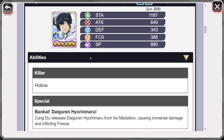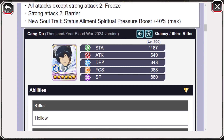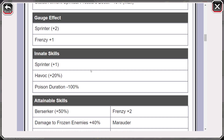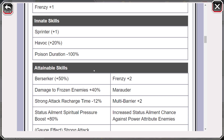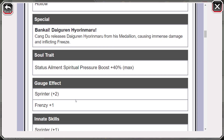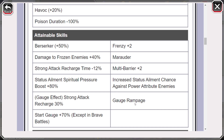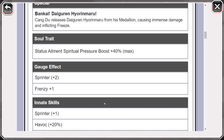He's a speed hollow killer, so he's already meeting the requirement of having the rules active, and he's going to be a melee character. His kit is basically the same as Unohana, just without planting the trap. He's a gauge character and is a lot better than Ichibe. He has frenzy plus two, 80% SP boost, and with assault rate he's got 120% SP boost. He even has increased status summon chance against power attribute enemies, berserker of 50%, damage to frozen enemies of 40% with marauder, and gauge rampage just like Ichibe.